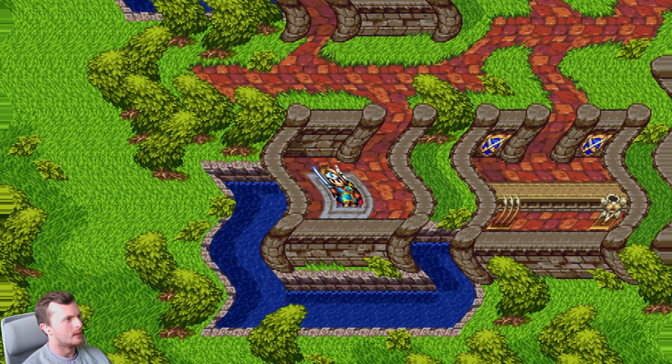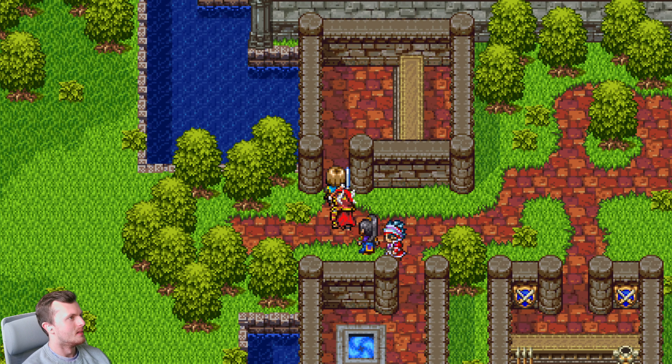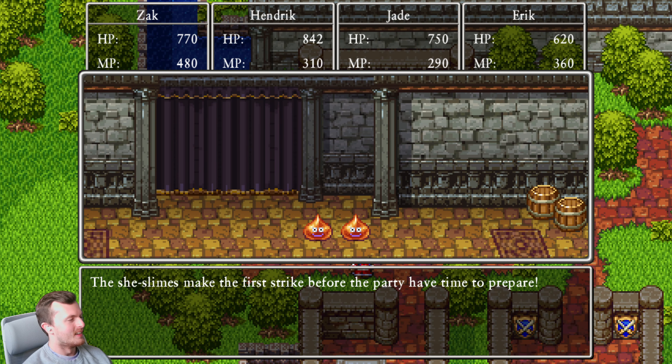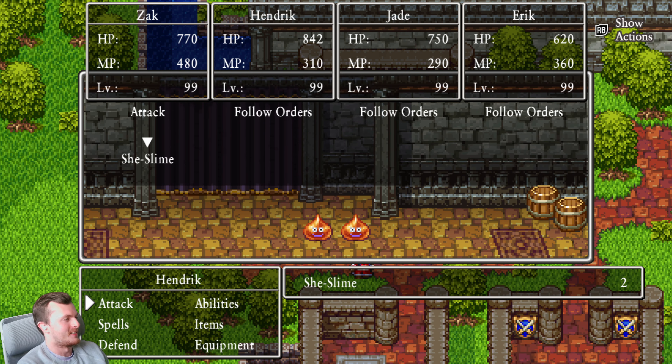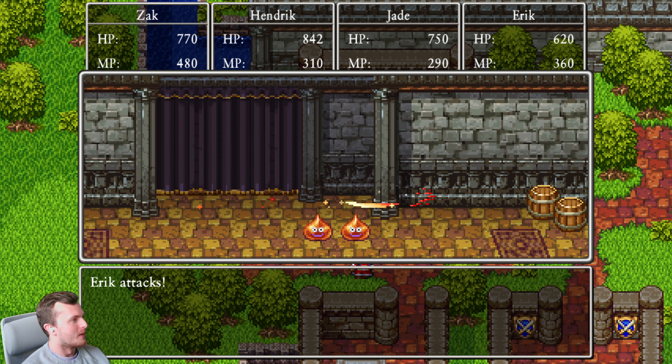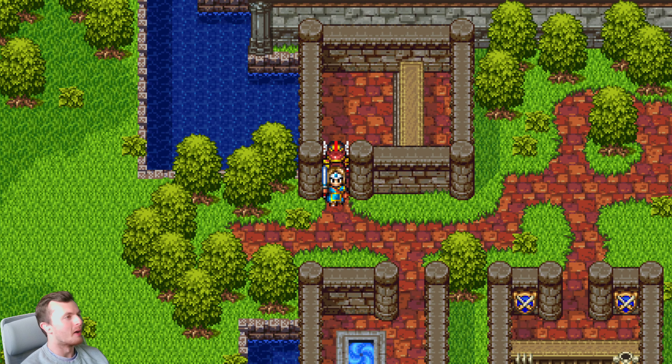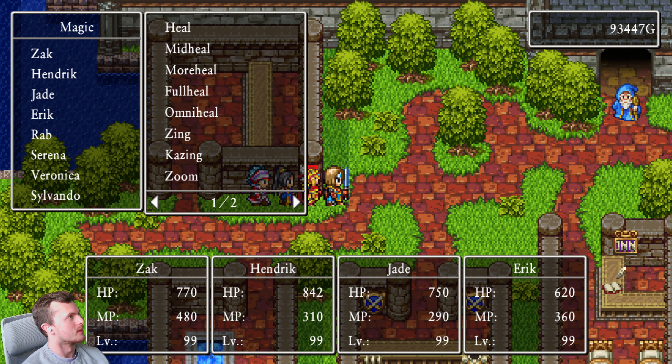The only Dragon Quest games I've played are 7, 8, 9, and 11. This is a classic theme, isn't it? Oh, we've got random encounters as well! I'm playing this on a 75-inch 4K screen, 120Hz — this doesn't make any sense at all. Eric's got boomerangs, should have taken both out. It's so slow as well. This is so weird. I've only done this whole set of quests once before.